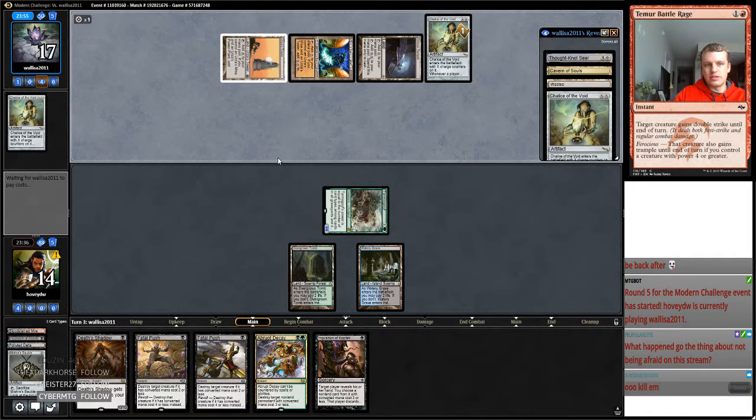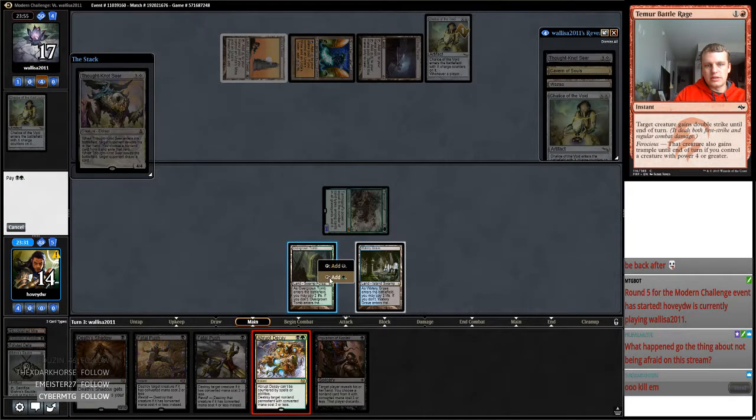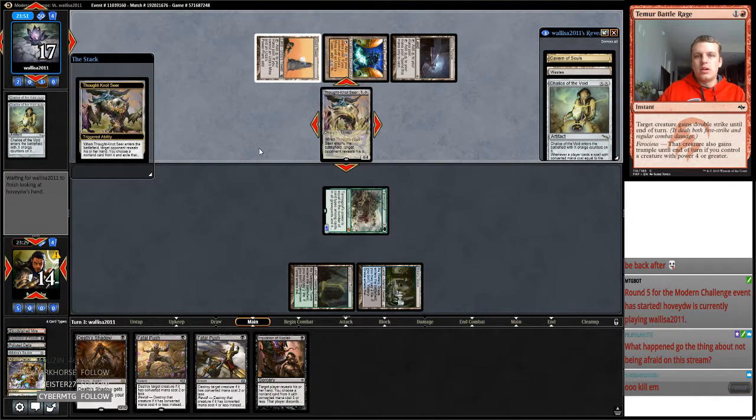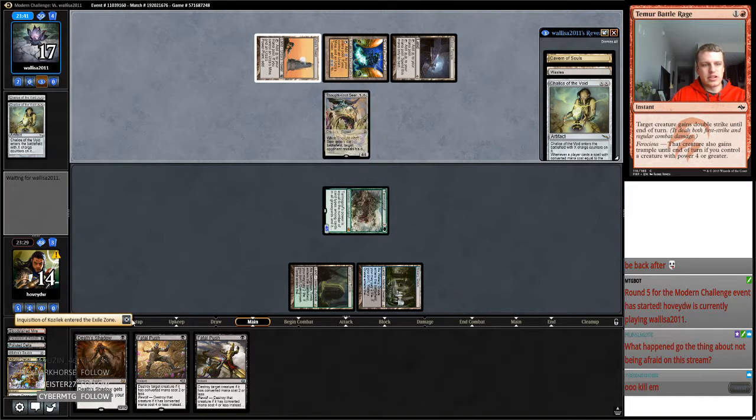But this is also fine, because this means we're going to Abrupt Decay this. So we know three out of the four last cards from our opponent. I'd be willing to bet my opponent takes Death's Shadow. Because if I draw a Fetch Land... They took Inquisition.